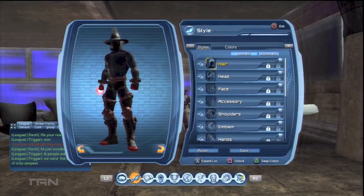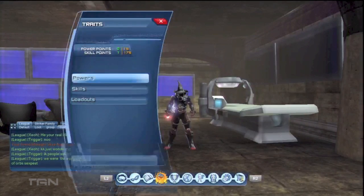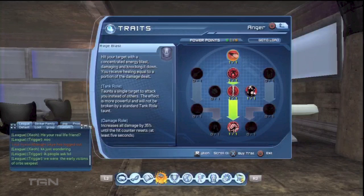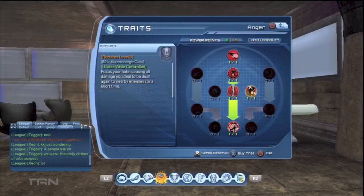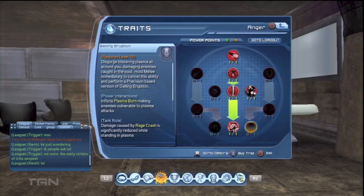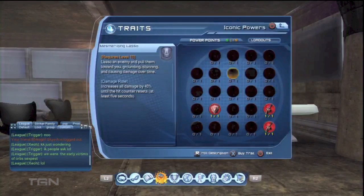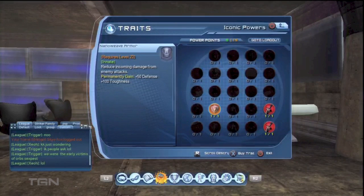Let's start with the Anger tree — down to get the powerful Outrage and across to get the even more powerful Berserk. Actually they're both pretty powerful. The Punishment tree: go all the way down the left side and all the way down the right side. And here is the Iconic tree — obviously the damage ones, with a little bit of defense, and you'll see why in a minute.